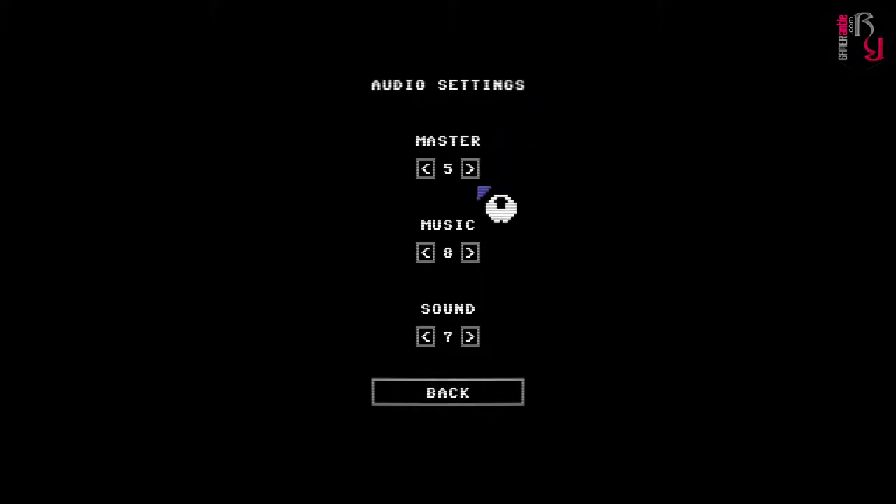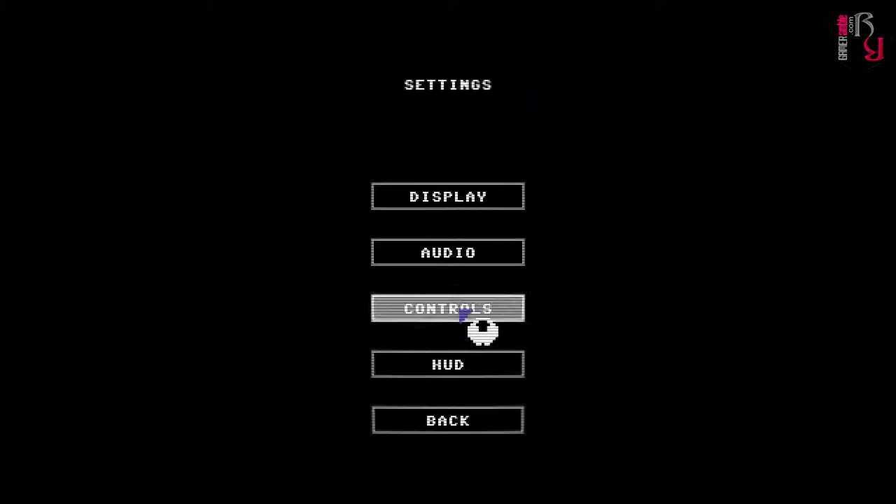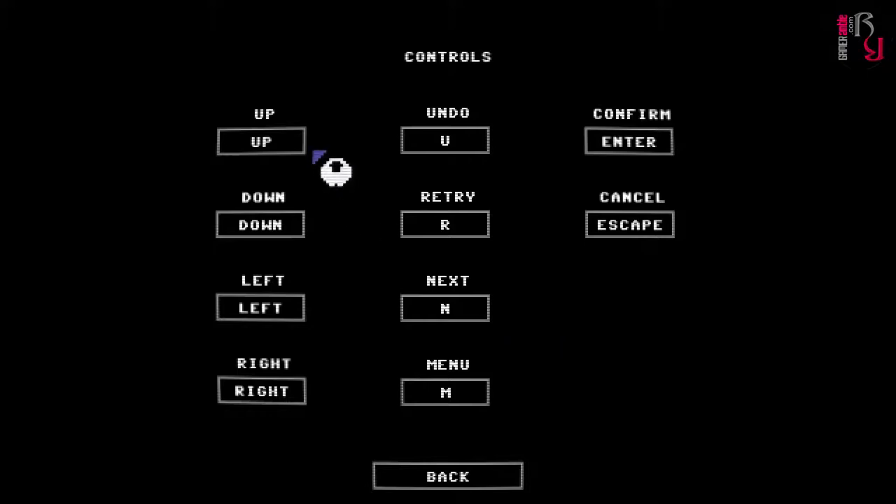Audio settings: master volume, music, sound volume. And then the controls — basically up, down, left or right. Undo, retry, next menu, confirm and cancel. I'm glad to see there's an undo button.